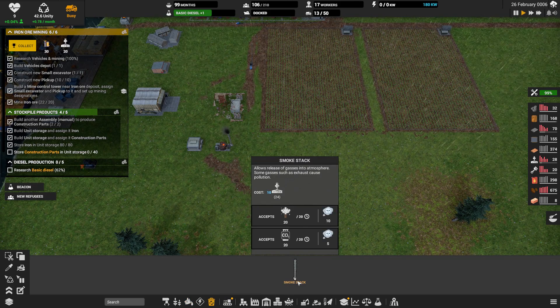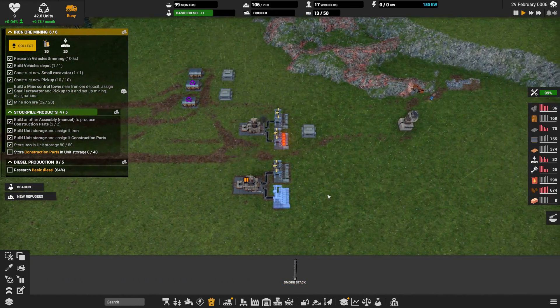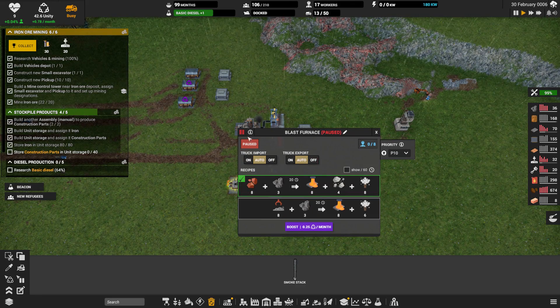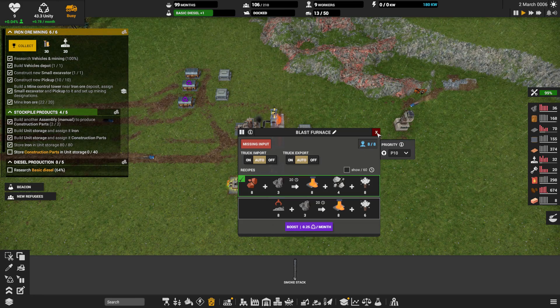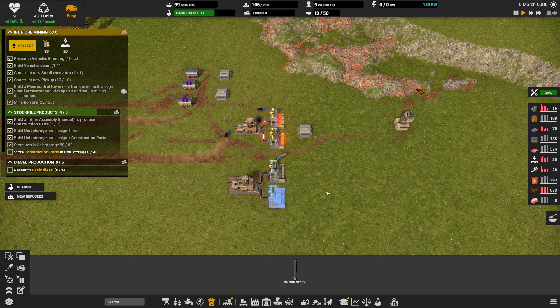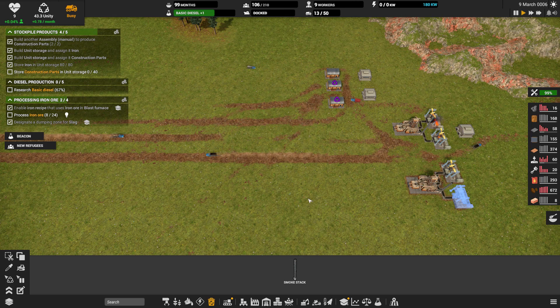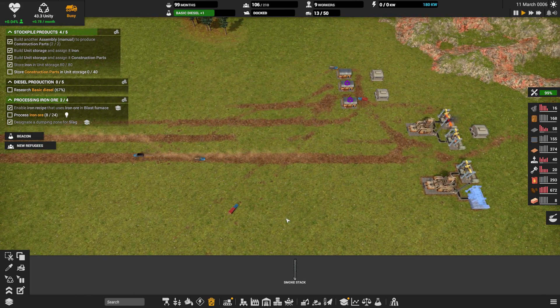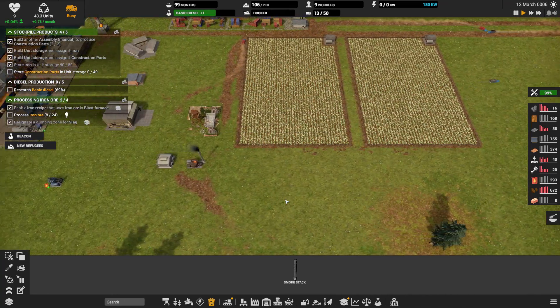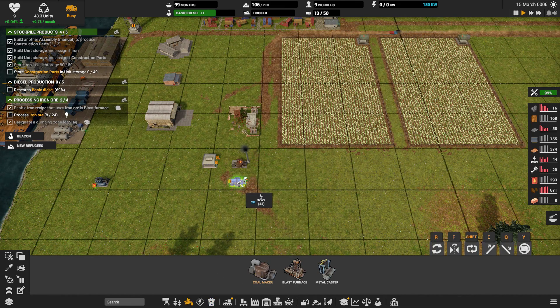So 30 construction parts total. We have to turn the workers on. We have to turn our beacon back on. You take two workers, you take two — that gives us seven. We got another quest: we're going to get electronic components and construction parts. Let's collect that. I think we are going to go with another coal maker, just until we're making rubber, because I don't want to get into coal mining yet.